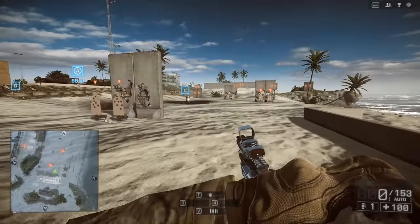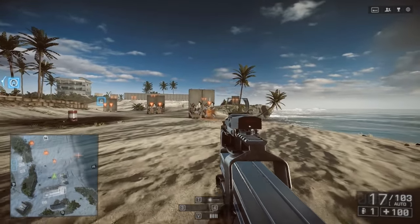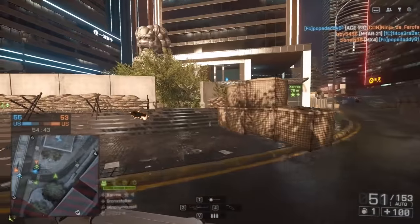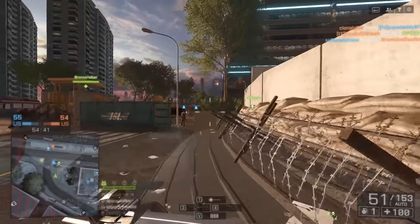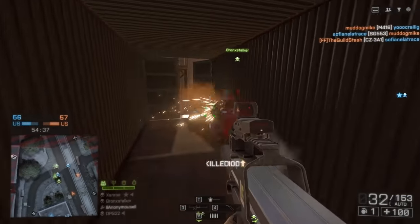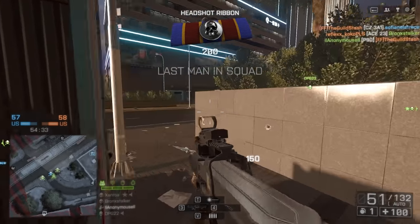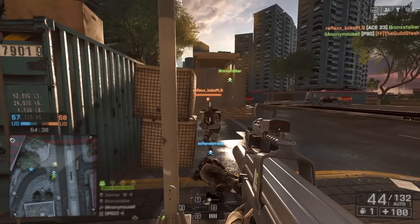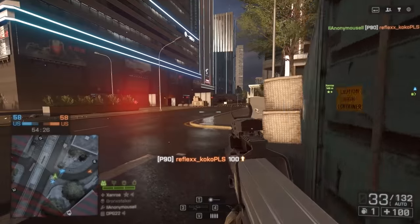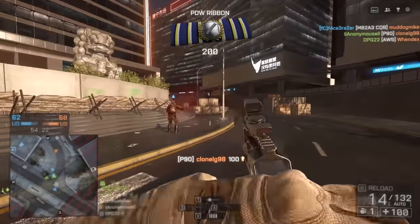The PDW-R shares the title for best hipfire accuracy with a few other guns. One of those is the P90. Not only does the P90 have an incredibly low hipfire spread, just like the PDW-R, but it also outdoes it in the recoil department, so you're going to have great hipfire accuracy and not a lot of trouble staying on target. Not to mention a 50-round magazine backing you up never hurts. However, the P90 starts to adopt the low-caliber characteristics of some of the other PDWs, and it doesn't do a massive amount of damage per shot.